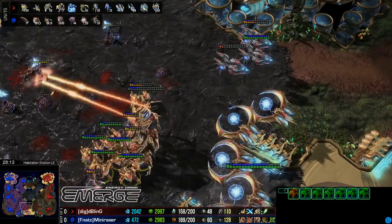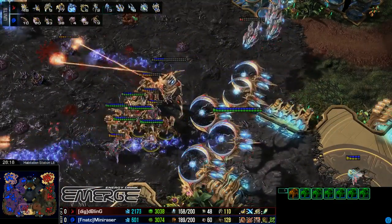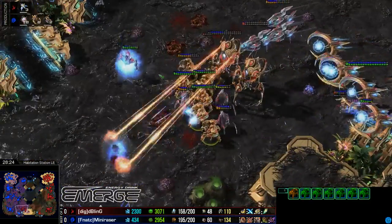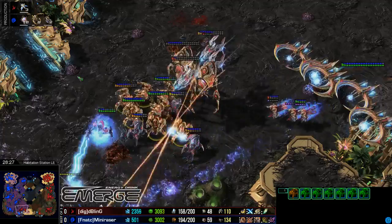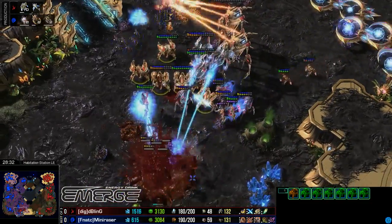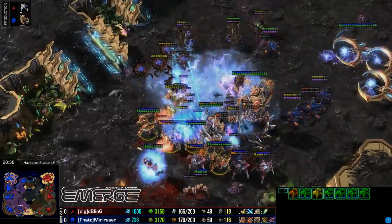The Void Ray count isn't that high. In terms of anti-air, all that Bling is actually seeing is four Void Rays, five Tempests, the Archon, and the three Stalkers. There's also Storms — three good Storms. So here we go again. The Lings coming on in. Will we see the Storms launched? We will indeed.